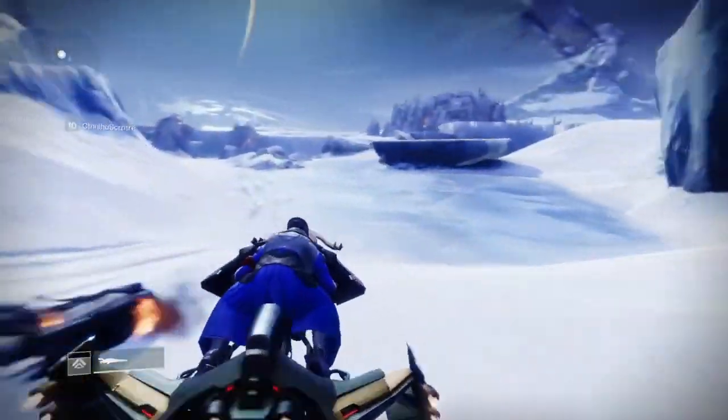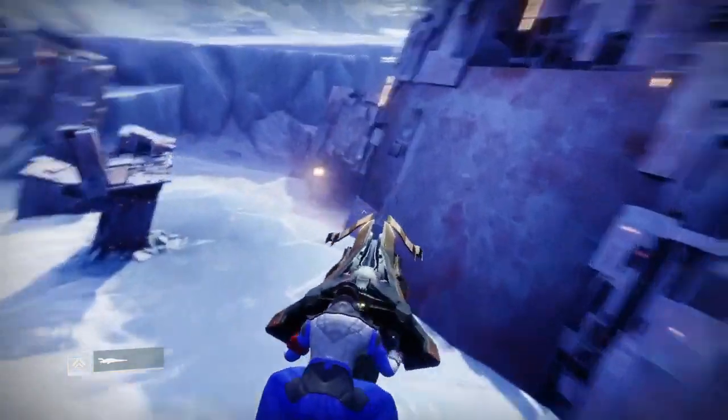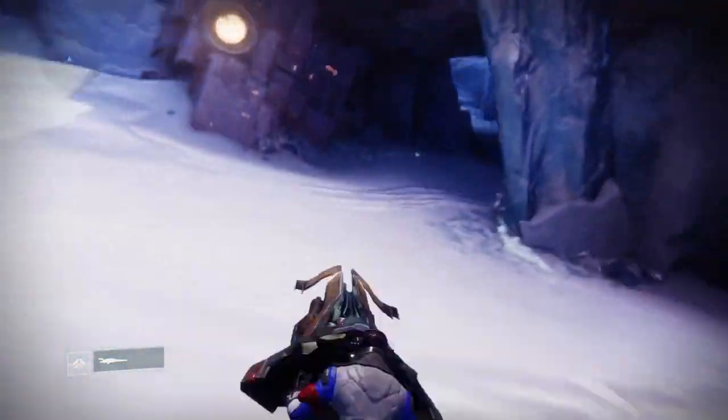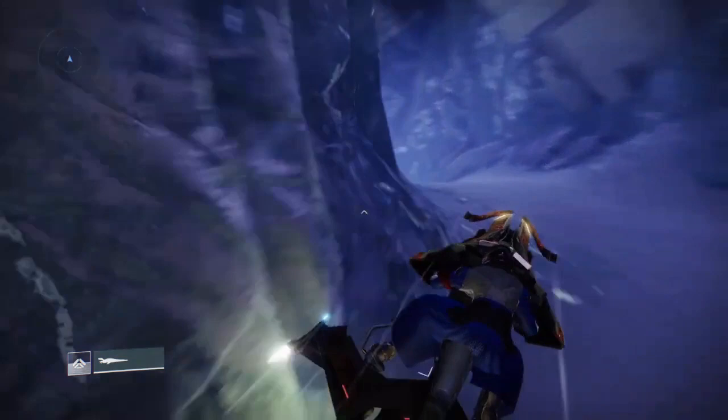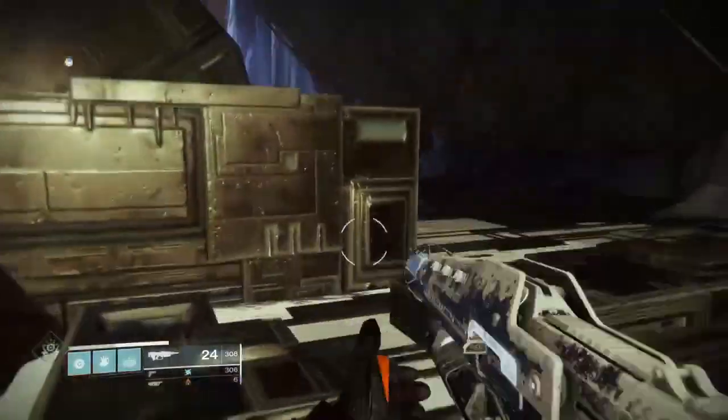You're just gonna hop on your sparrow and run up this way, driving all the way up through here. Once you get to this little tunnel, drive through it, and once you get through there it's Nexus. You can either go right or left, and either way you can get your kills with your No Time to Explain.